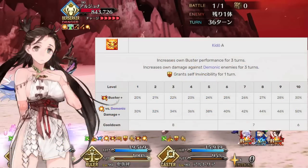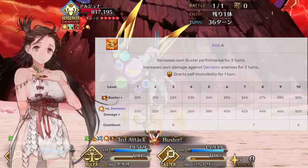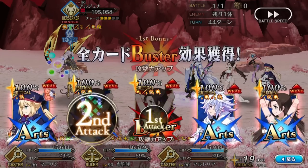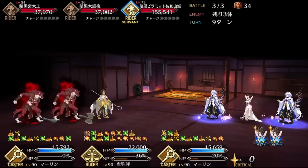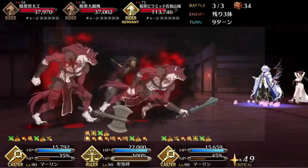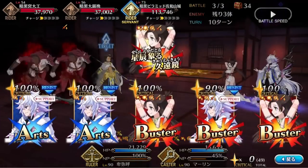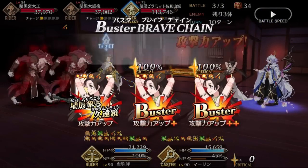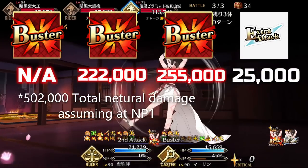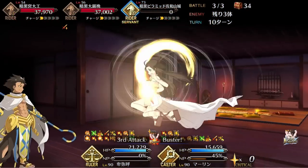Moving on to Himiko's second skill: it provides a decent Buster and niche demonic damage buff attached to an invincibility. While the damage buffs are nice, the invincibility further helps solidify her ability to stall through longer fights. As for Himiko's third skill, this provides a 50% NP charge along with a useful Buster card crit star absorption boost, and a massive 100% Buster crit damage buff for one turn. Thanks to this skill and a double Merlin setup, Himiko can hit just over 500,000 neutral crit damage when leading off with her Buster NP into a Buster Brave chain.